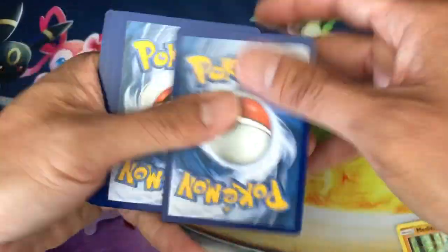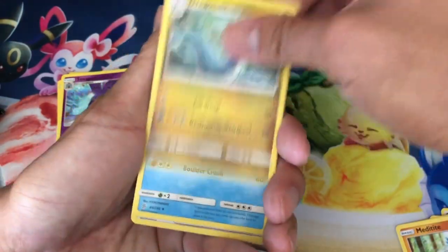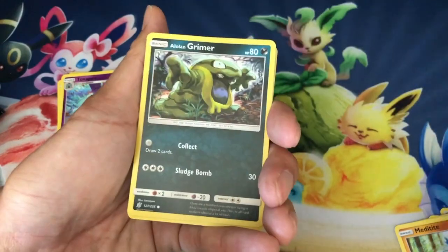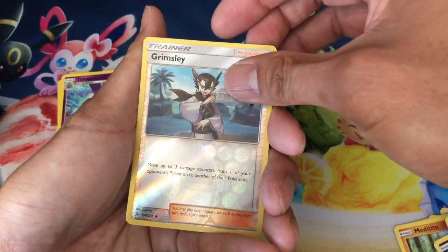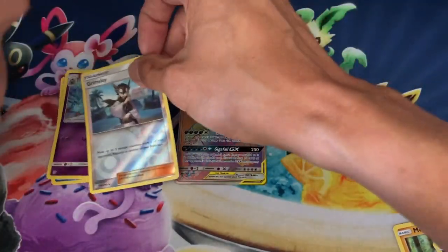I love this set as much as I love Unbroken Bonds — the pull rates on this set are a lot better than Unbroken Bonds. Alolan Grimer, Hoothoot, Shelmet, Honage, Grimsley, reverse holo, and a Zygarde non-holo rare.